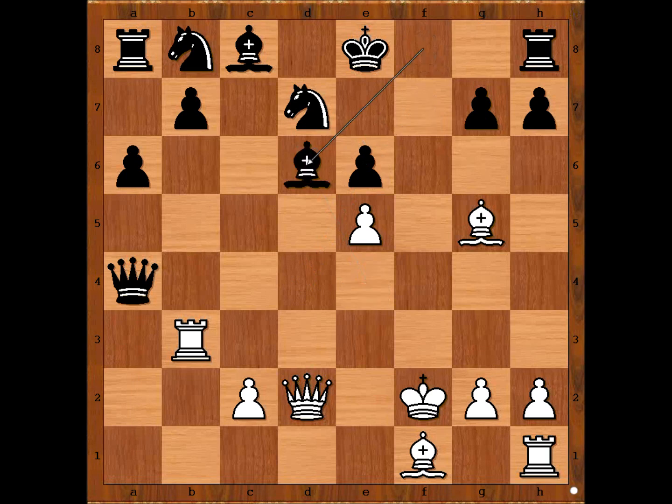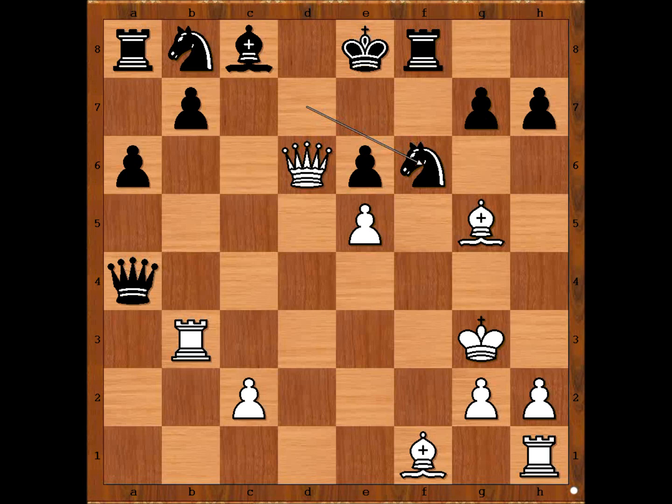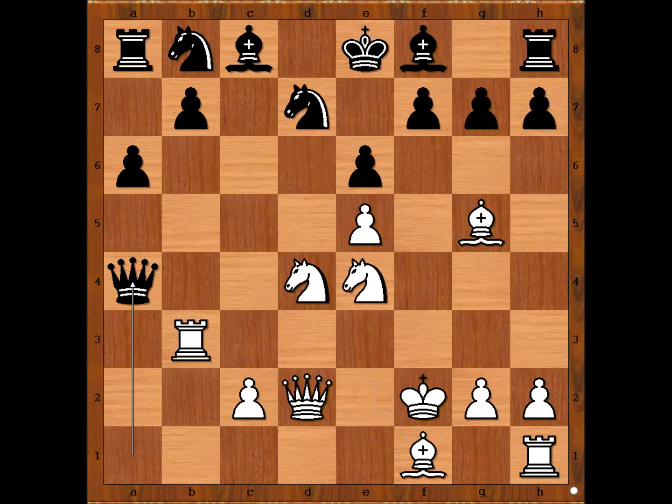After knight takes on e6, pawn takes knight, knight to d6 check, bishop takes on d6, queen takes on d6 and white is winning. For example, rook to f8 check, king to g3, knight to f6, pawn takes knight, pawn takes pawn, bishop to e2 intending bishop to h5 check. In the game we have an incredible move: bishop to b5, pawn takes bishop.